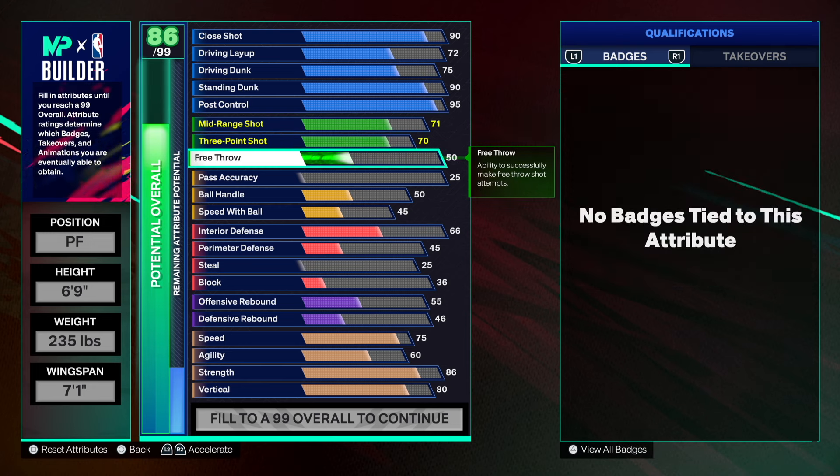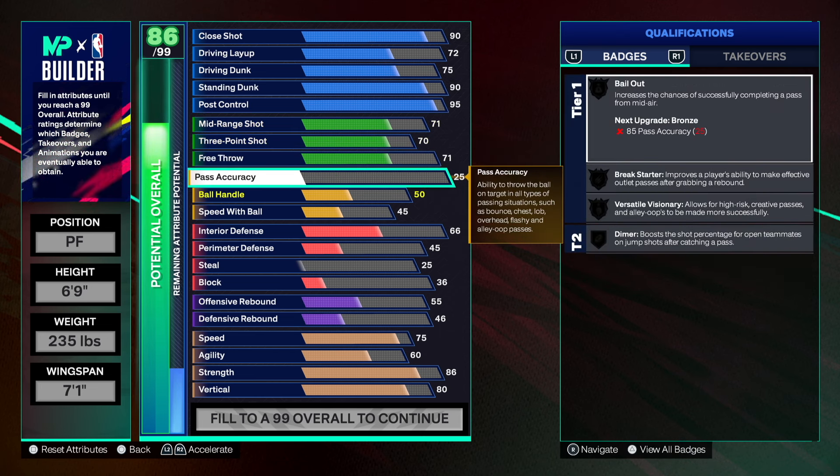For free throw we gotta have a decent one, so we're gonna go 71 — that should help you get some good greens from time to time if you put on the right jump shot. Under the free throw you're good. Pass accuracy we're going with 75 because that's what Hayes had.